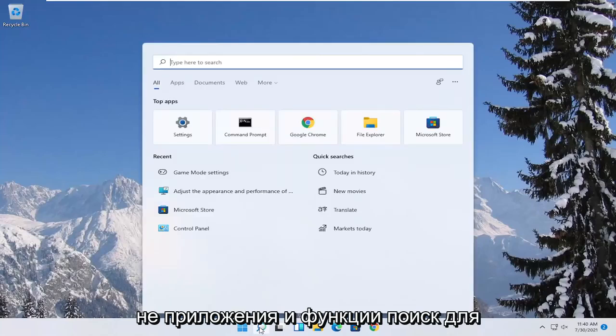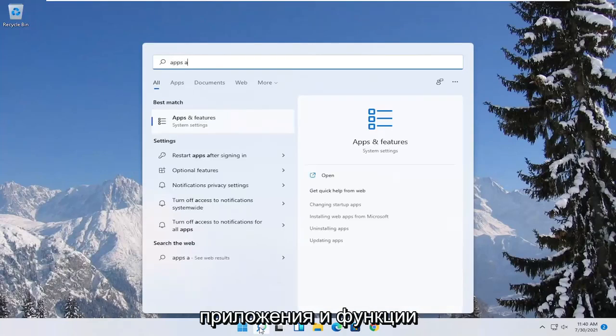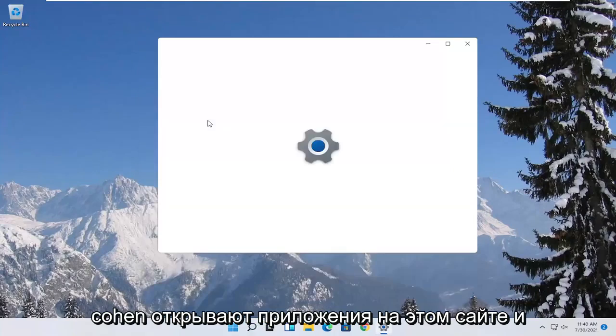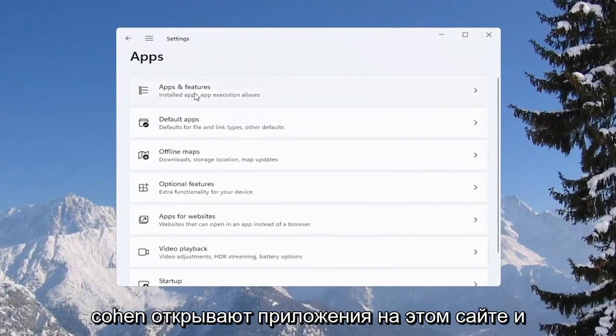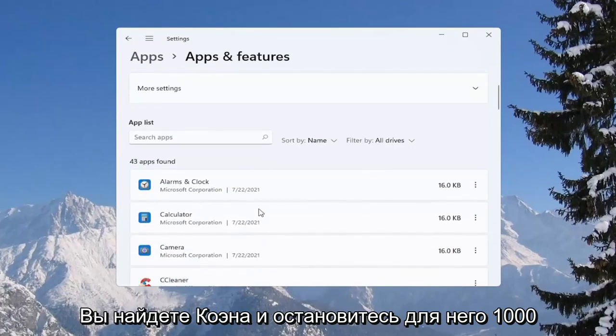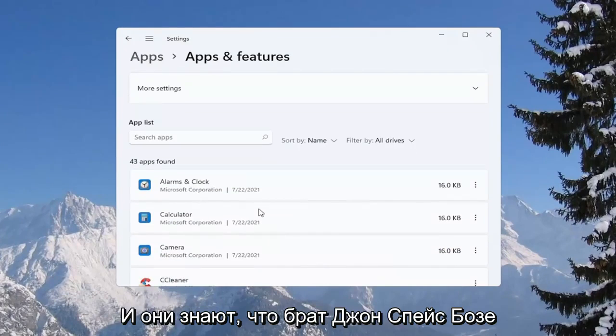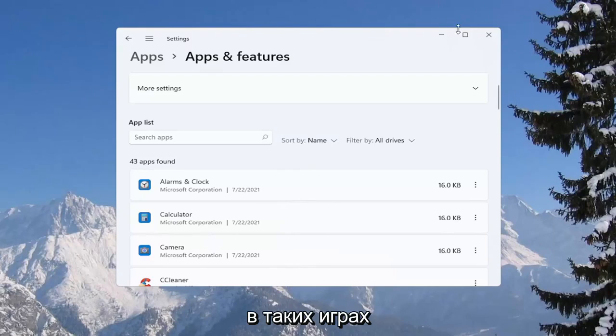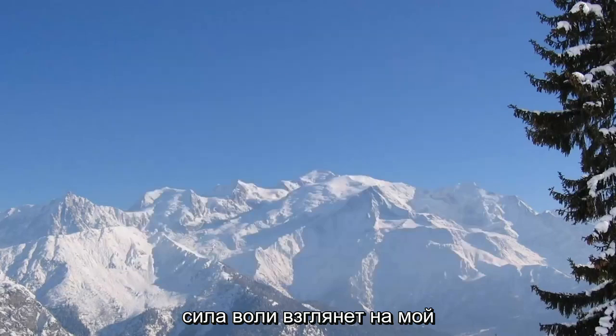You can also go to Apps and Features — search for it in the start menu and open it up. From there, you can uninstall programs you're no longer using as a way to free up hard drive space and reduce the chance of different updaters running in the background while you're playing your games.